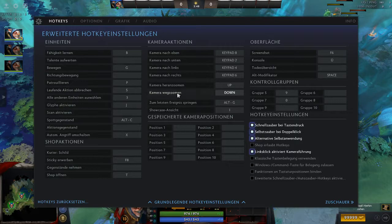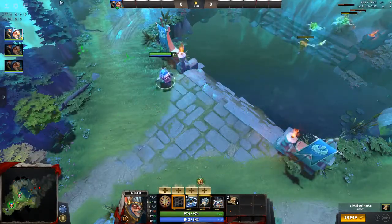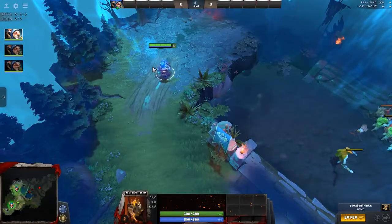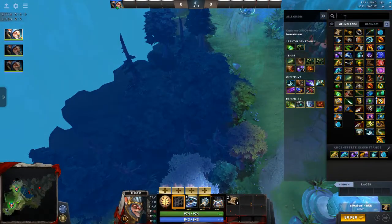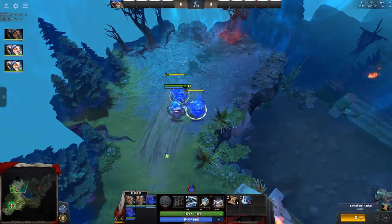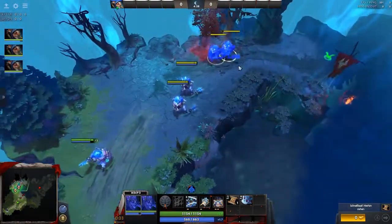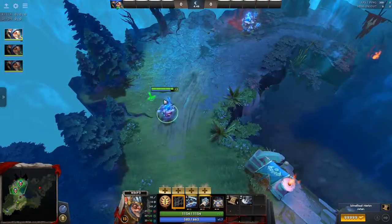Auto attack toggle is also good for Meepo. The last key we need is 3, which selects all other units except your main Meepo. So pressing 3 selects all secondary Meepos but not the main one — you can see there's no circle around him. If you have Manta Style with Meepo and you have illusions, pressing 3 selects all units except the main Meepo, though the illusions aren't very useful in that context.